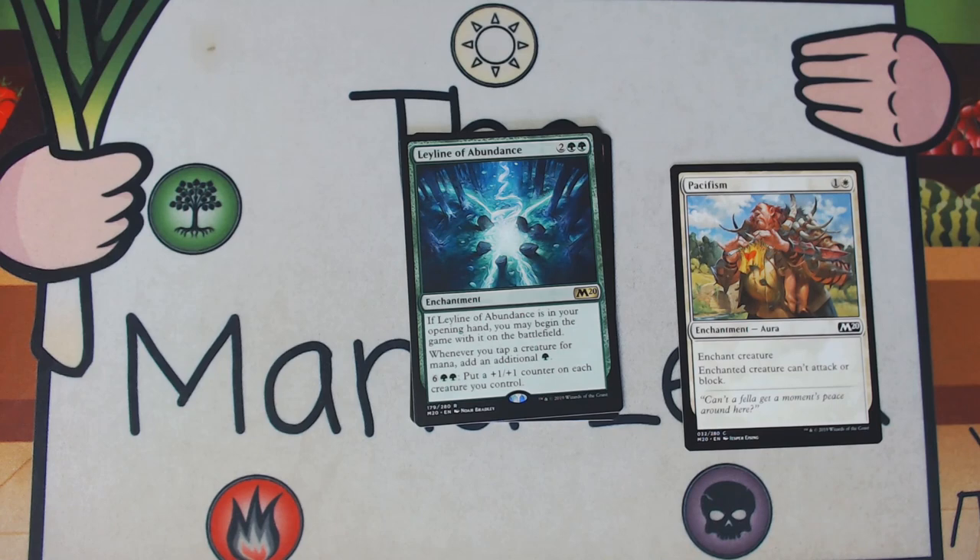Our rare is Leyline of Abundance — two green green for an enchantment. If it's in your opening hand you get to play it for free before the game begins. Whenever you tap a creature for mana, add an additional green. Pay six green green to put a +1/+1 counter on each creature you control. This isn't that good — none of the leylines are really any good even out of the sideboard. There's only about one or two creatures that can actually tap for mana: Ember Cat and Leafkin Druid. So you're probably not getting much extra value, and having eight mana to start putting counters on everything — the game should be over by that point. No real place for Leyline; I'm never picking or playing it.